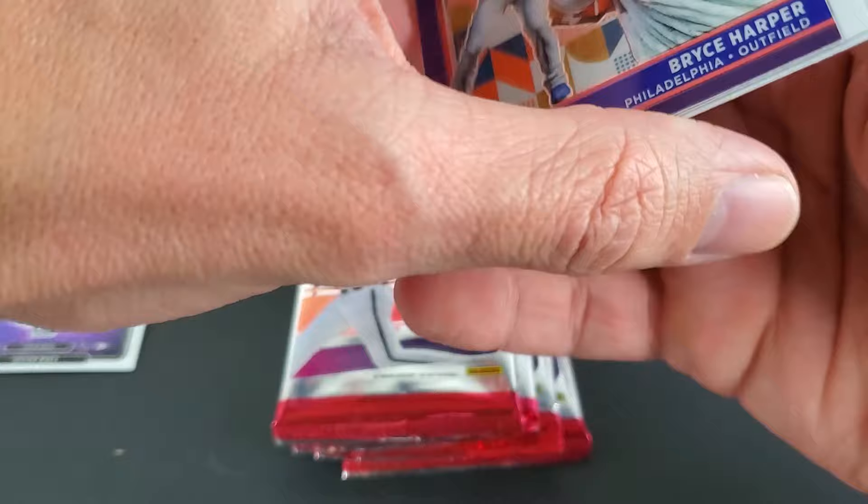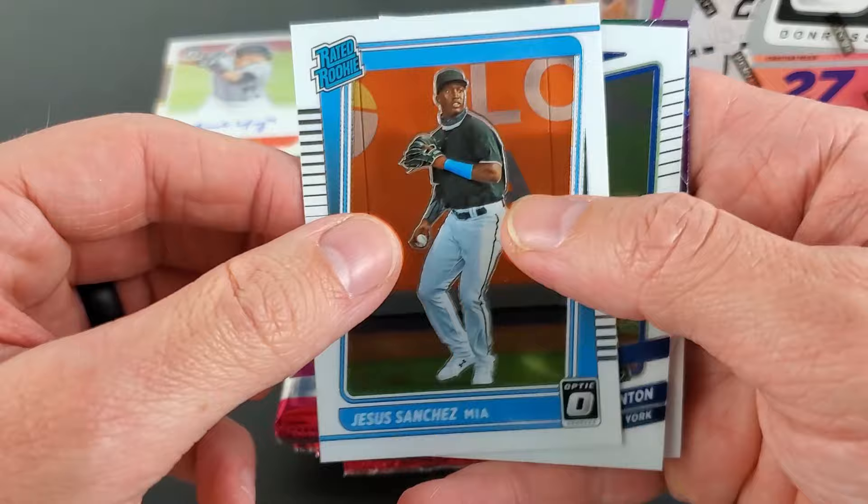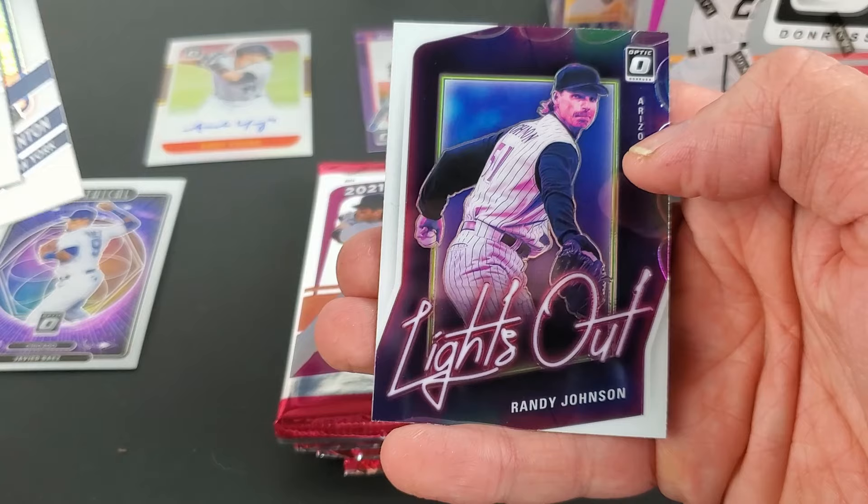We do have Diamond Kings — it's a pretty nice little set. The big stack of those are basically just regular base cards. Diamond Kings: Jesus Sanchez, not a bad one there, and Juan Carlos Stanton. This is the insert — Lights Out Randy Johnson.